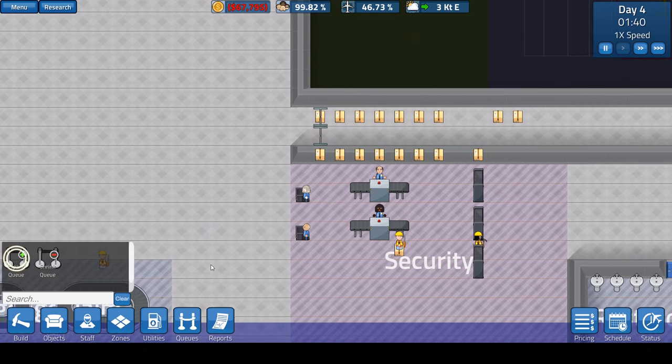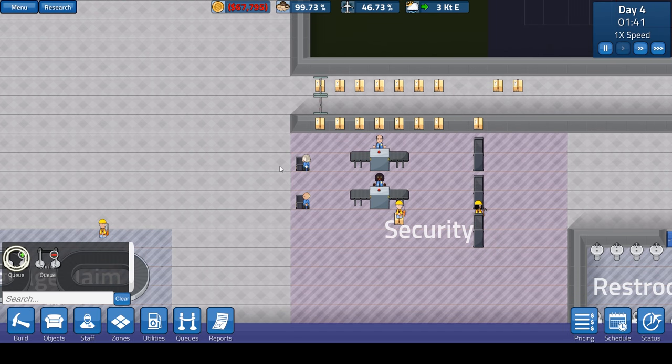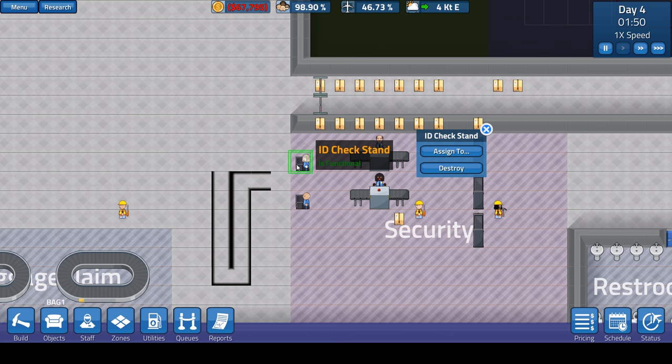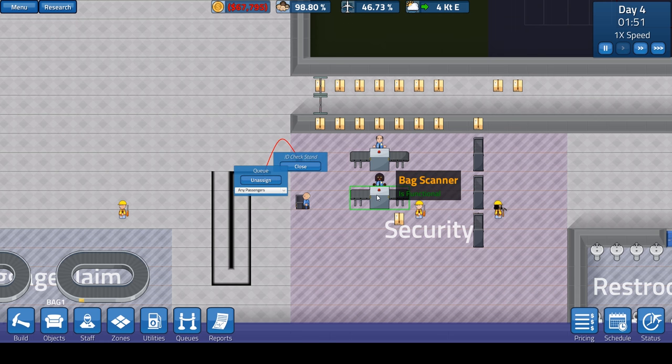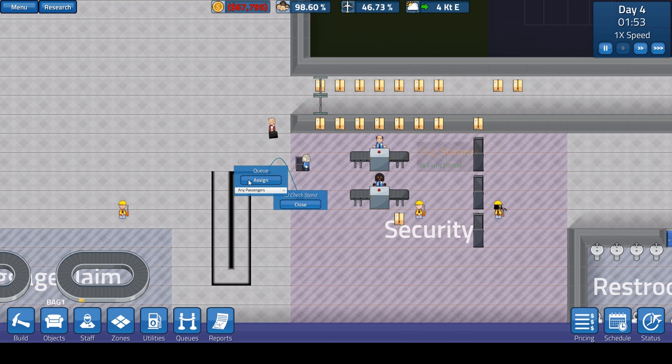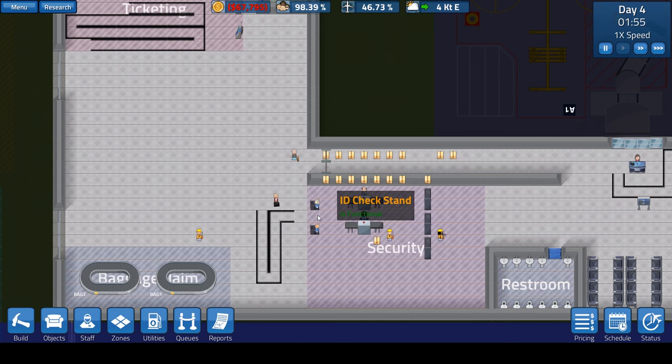I'm going to remove the garbage area here and extend the pickup area. Then a garbage zone goes down here. People should be coming in here pretty soon. I also forgot — I need to do a couple of queues down here. Let's do individual queues — you know what, let's do one queue. Something like that. I think that's good enough. Let's assign that to the queue. We should be good — we have people coming in already!